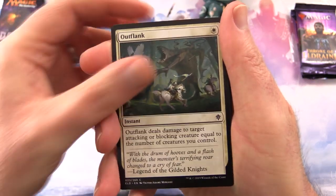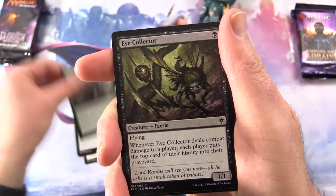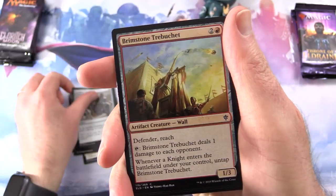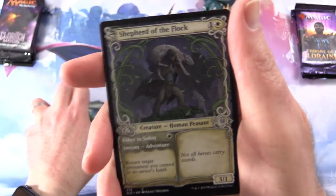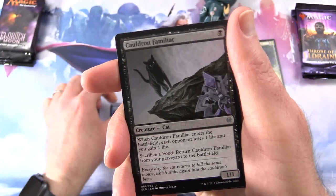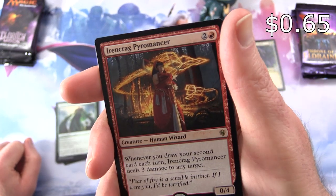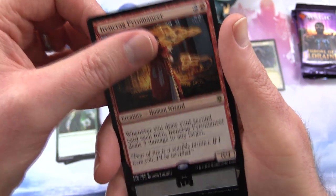The patrons get the rares, mythics, foils and anything over a buck. Starting off with Throne of Eldraine for Bozza - thank you for being a patron. We have Outflank, Rosethorn, Howard, Tempting Witch, Garenbrigg Paladin, Eye Collector, Scalding Cauldron, Brimstone Trebuchet, Crashing Drawbridge, Tall as a Beanstalk. A nice showcase Shepherd of the Flock. Frogify, Cauldron Familiar. And the rare is Eroncrag Pyromancer - Creature Human Wizard, 0/4 for 3. Whenever you draw your second card each turn, Eroncrag Pyromancer deals 3 damage to any target.